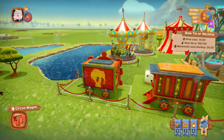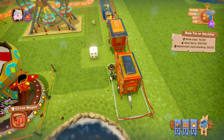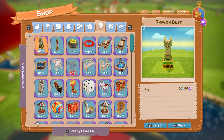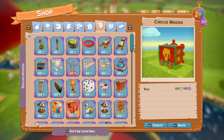Next we have a circus wagon - again a lot of detail, with an elephant on the back with a lock as well, lots of detail, a little trim on the front. That one is 80 diamonds for the circus wagon.